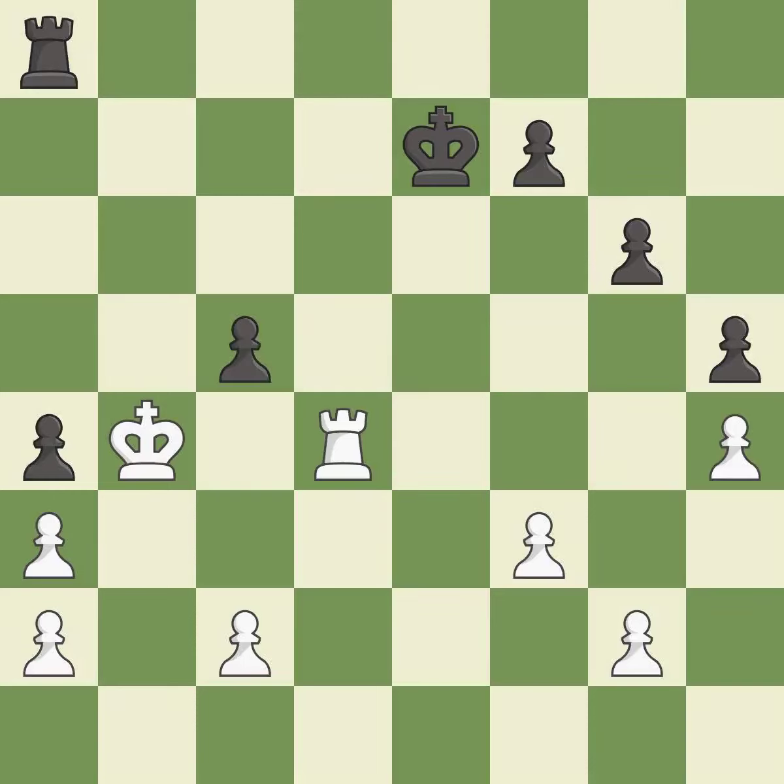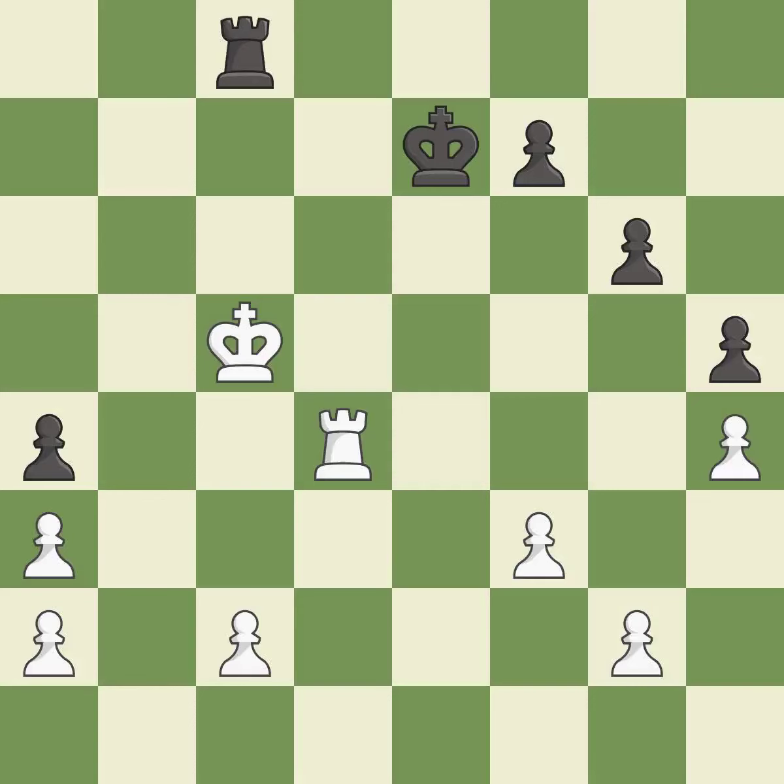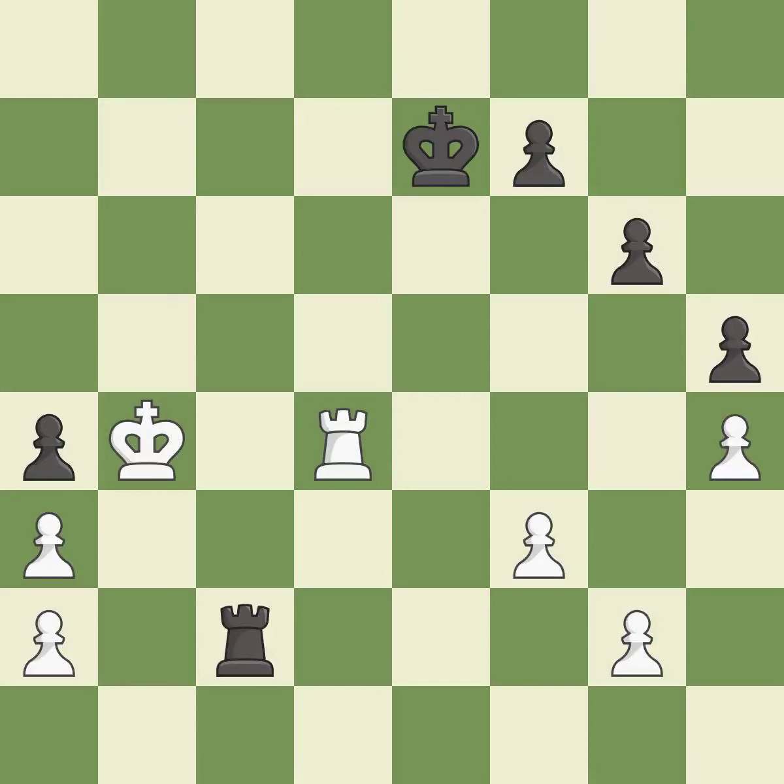A move threatens to win a rook. The king captures a pawn that checked it — the only move that works. A great, precise move follows. However, black overlooks a better way to evade the check from the opposing rook — a mistake. White maintains the balance in material with a good trade. The only good move puts the pawn on a safer square. After all captures this is an equal trade.